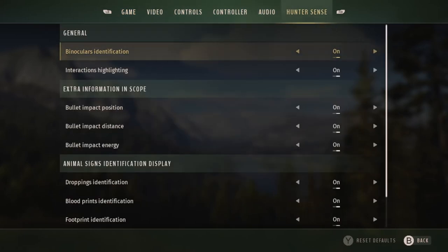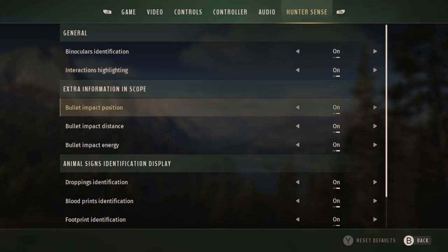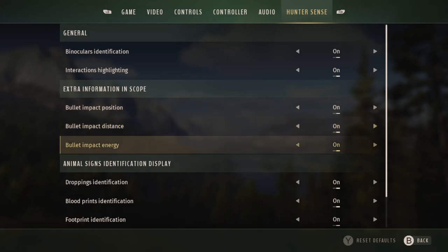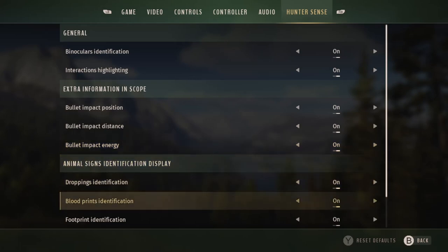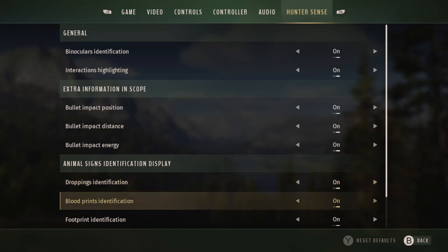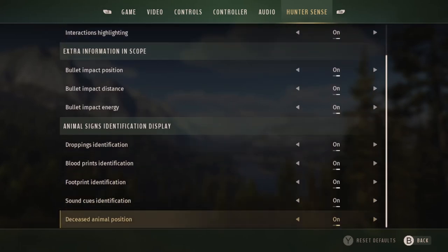Here you can see you can scroll all the way over to the right to Hunter Sense, and we have a whole load of different options that we can turn on or off. Starting under General, we have binocular identification, then interactions highlighting — both of those can be turned on or off. Then we have extra information in scope, bullet impact position, bullet impact distance, and bullet impact energy — all three can be turned on or off. Then we have animal signs identification display, droppings identification, blood prints identification, footprint identification, sound cues identification, and deceased animal position.